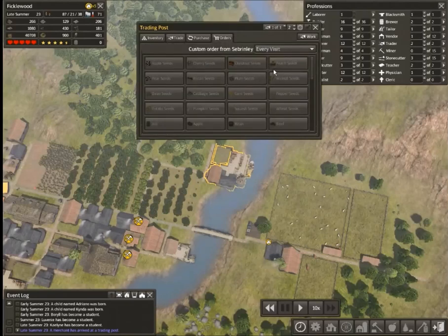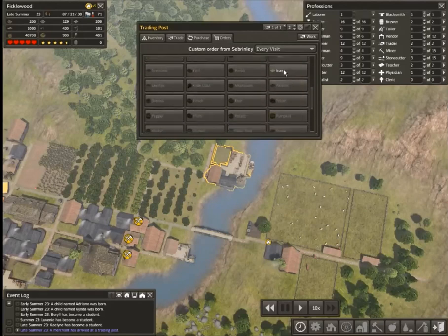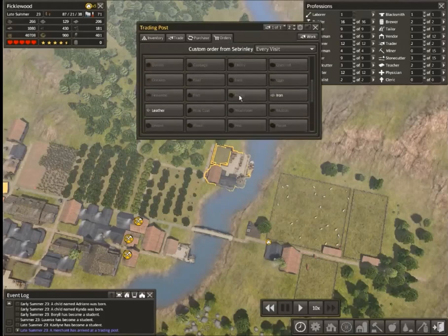Let's place some orders with Shribinli here. We don't need to worry about ordering seeds anymore. Keep bringing that iron. Keep bringing that leather, because that'll give us plenty of fodder to make coats with — not that we're at a loss for coats. I should probably start trading away some of ours, adding that to our steel tool stone. That should hold us pretty well.